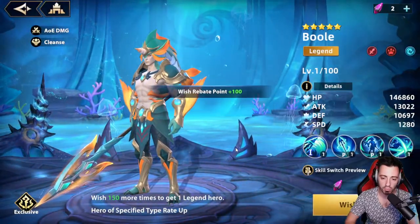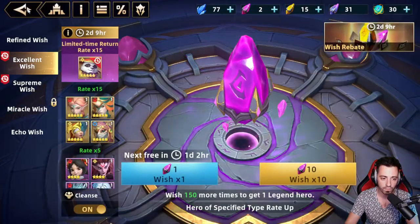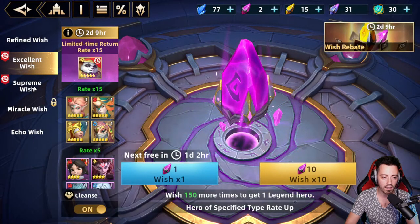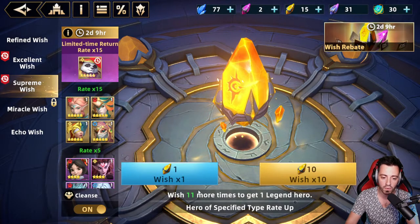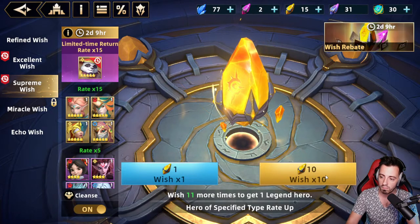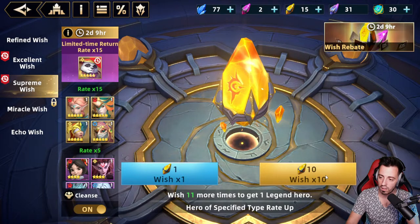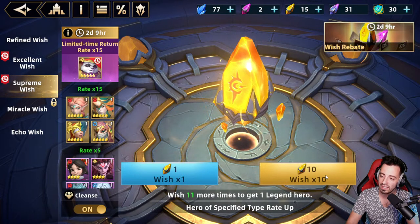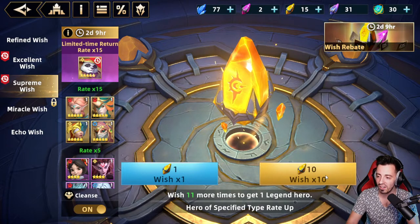That's a Bull exclusive — he's going to have a bit more stats, that's interesting. I'll take that. Let's do some 10 pulls on supreme wishes — 11 before the PD, so I'm not guaranteed to get a Lego inside. You ended with E4 Pauline and wanted only Guhanna? That's pretty lucky — congrats.